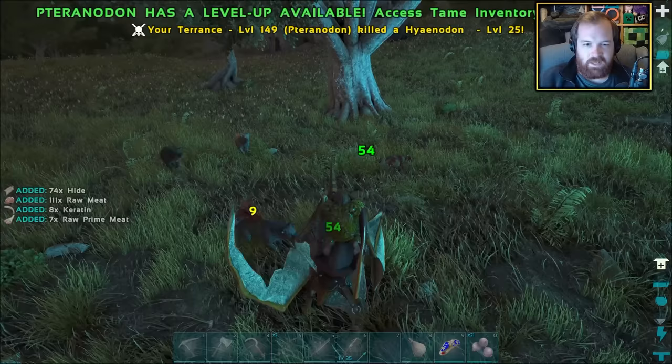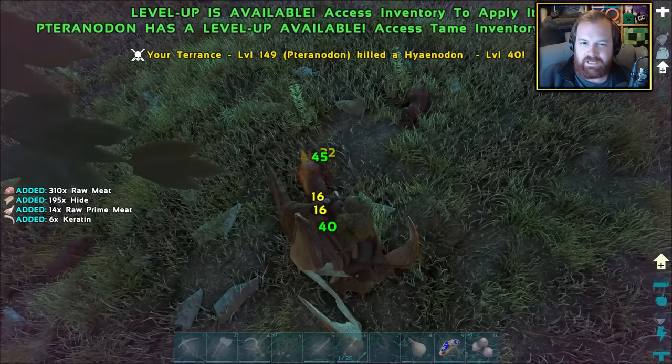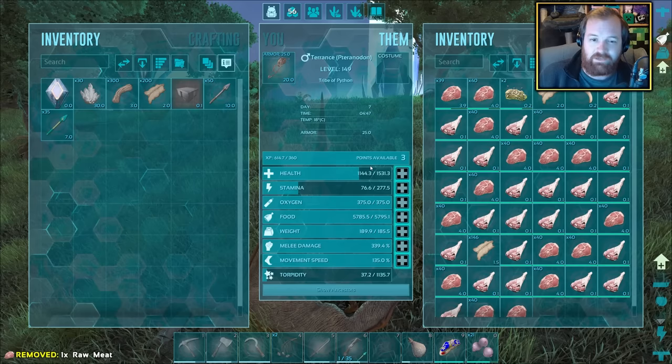Hyenodons! For those who don't know, hyenodons are basically my mortal enemy in this entire game - a ginormous pain to deal with. However, the one good thing about them is they give a decent amount of XP. We've got 200 carry weight on our Pteranodon now.